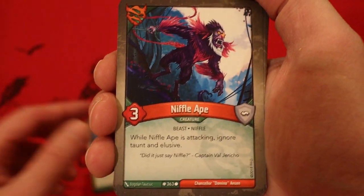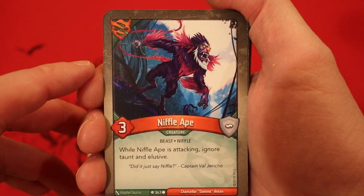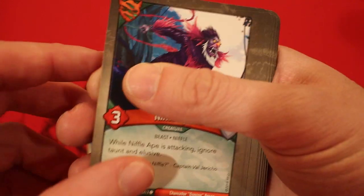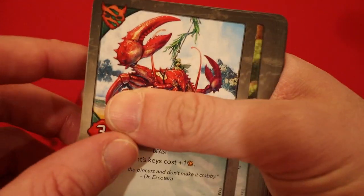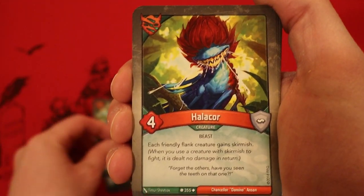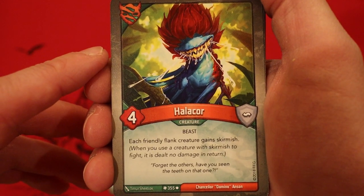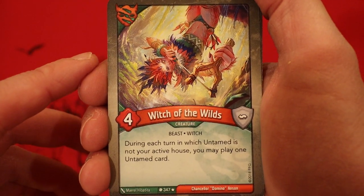Three Niffle Apes! I still have yet to open a Niffle Queen deck — could today be the day? Mermook, three power — your opponent's keys cost plus one Amber. Snuffle Gator, four power, Skirmish. Halicor, four power — each friendly flank creature gains Skirmish. Witch of the Wilds — nice card, four power. During each turn a Witch of Untamed is not your active house, you may play one Untamed card. Very cool.